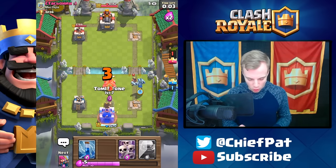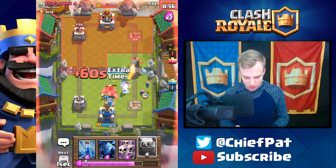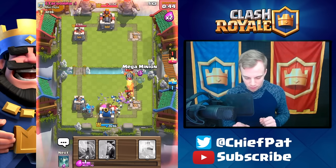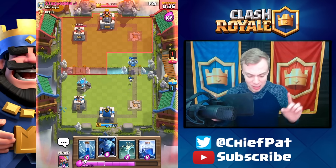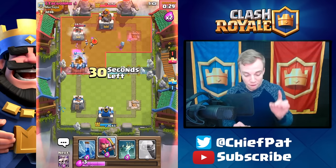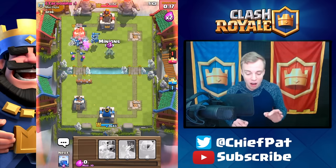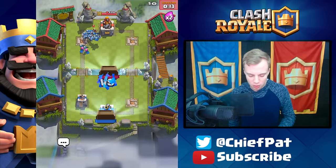In overtime — mega minion kills the princess, he plays a golem and I drag it towards my king tower. Inferno dragon does its best but I'm not worried about this golem. Skeleton army protects against the inferno dragon targeting my tower. We have a full HP golem pushing down the left side — this is where we need to win. Lightning spell hits the inferno dragon and absolutely everything. Zap on the skeletons — the golem, minions, and archers all lock onto the tower. He plays his log but he has so many units on his tower. GG well played — win number one for the new update!